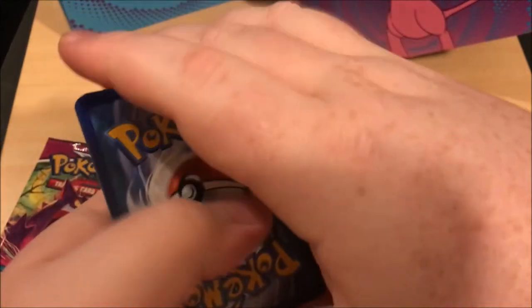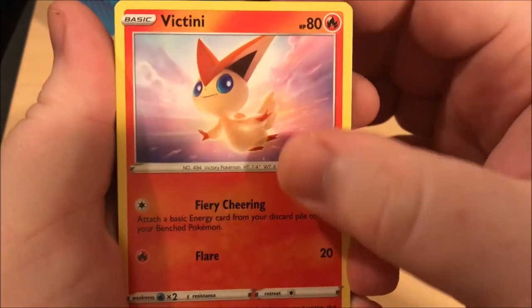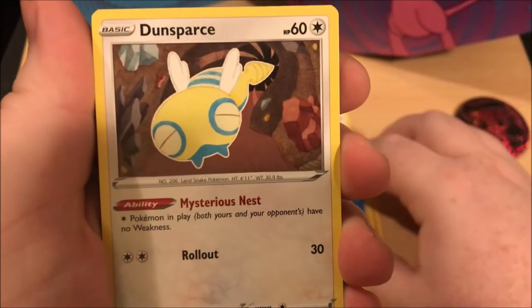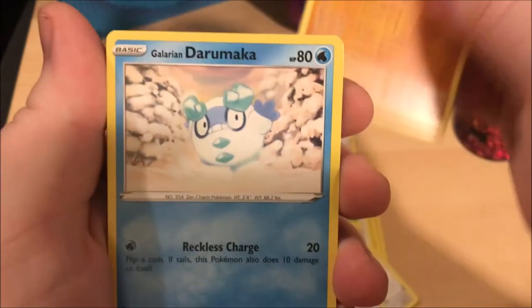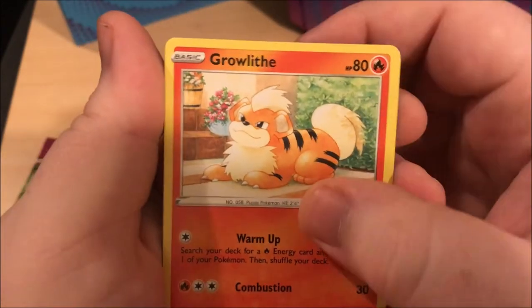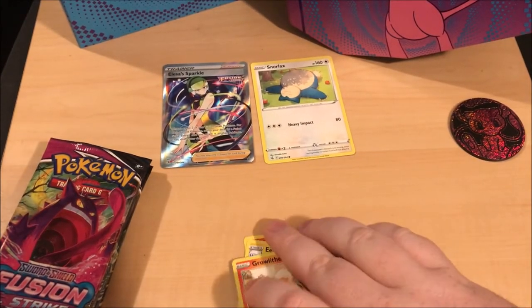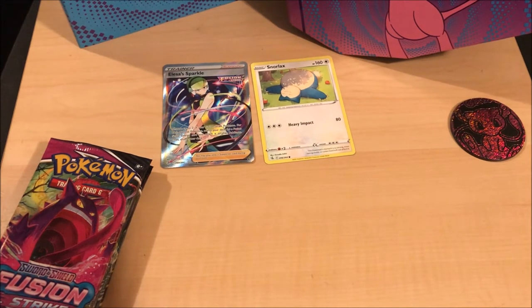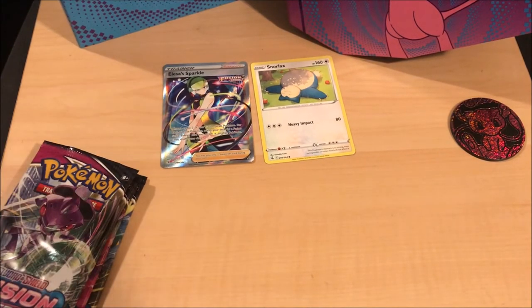One, two, three - fighting. Big Tina, electric, Dunsparce, Wailord, Pancham, glaring dramatic. Dv Coalossal reverse, Breloom, another Blissey. Oh Blissey, don't show up in all my packs, I already got one of you! How many is that - one, two, three, four, five - only halfway through!